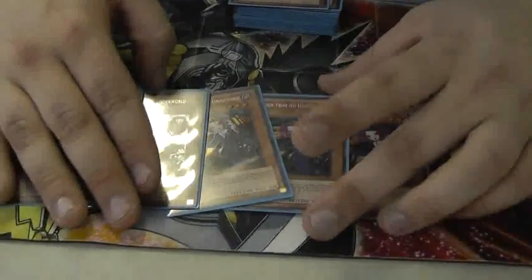I ran one Wind-Up Kitten for the Zenmaity plays and the problem monsters. And the infamous Torgad engine. I ran Buster in this build so I can send back Zenmaighty so I can send 4 cards from their hand to the graveyard instead of 3.